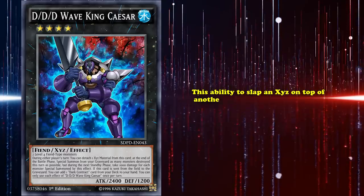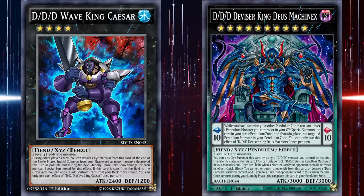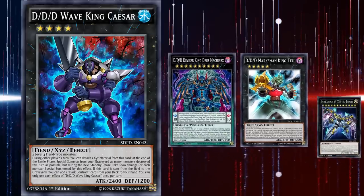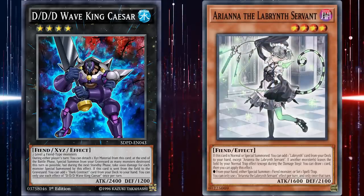This ability to slap an XC on top of another one would become much more coveted once their new XCs came out, as it can also be summoned on top of Kingtail as well as Zeus, letting you get two active engines off of going into a single rank 4. The release of these two new cards would also make it so that fiend-focused decks such as Labyrinth would also start running Caesar, as it could now greatly help with your plays when going both first and second.